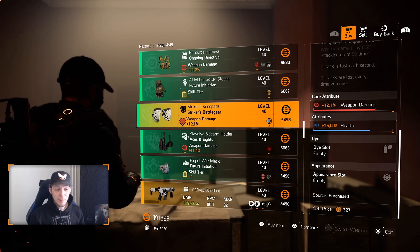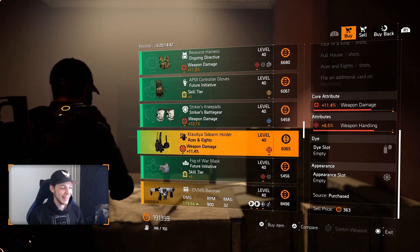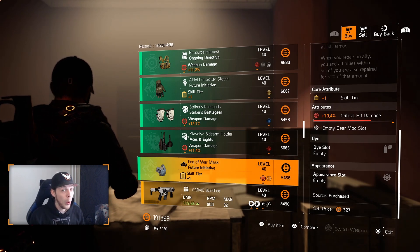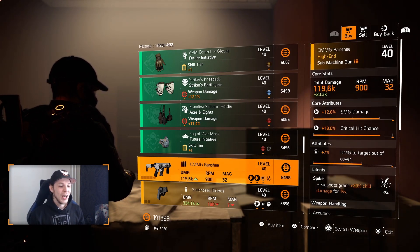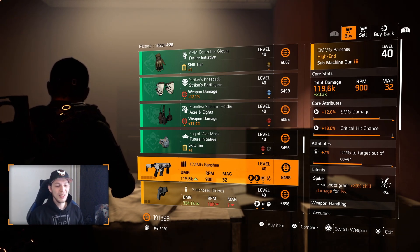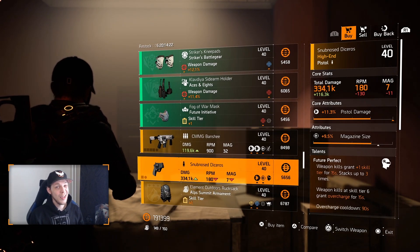The Strikers knee pads have 12.1% weapon damage and 16k health — not a great buy for me, but if you want to pick it up, roll the health away for whatever you think is necessary. Over to the Ace of Eights — weapon handling and offset. Future Initiative mask — skill tier, always crafted. The CMMG Banshee is not great — could be nice but it still needs too much optimization.